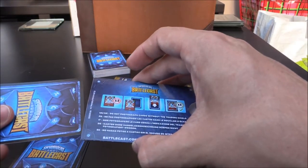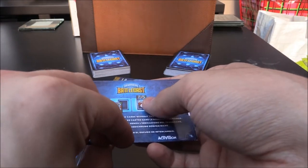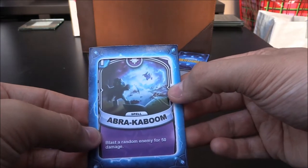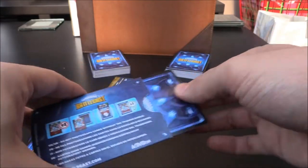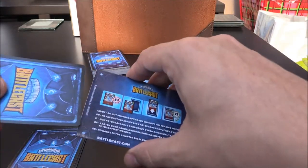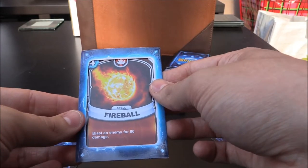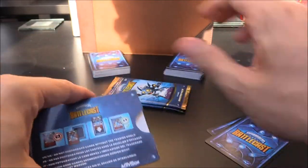Okay, so first one up. Abracaboom here — a magic one crystal spell. Blast a random enemy for 50 damage. Very nice indeed. Then we've got Fireball, a fire four crystal spell. Blast an enemy for 90 damage. Very nice indeed.